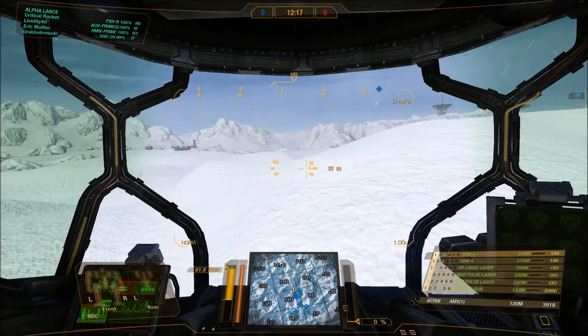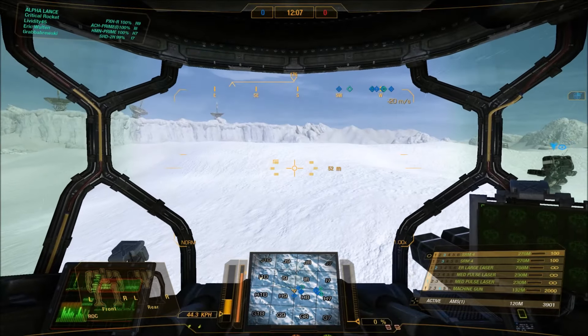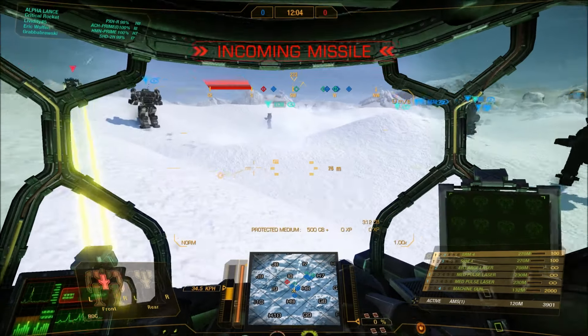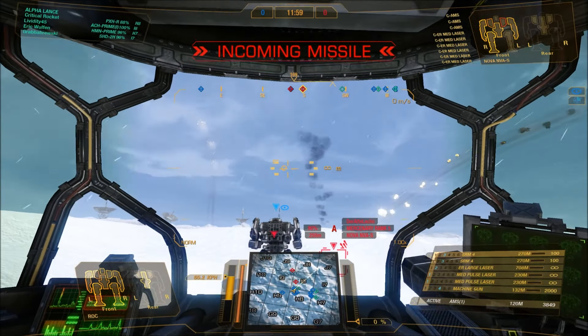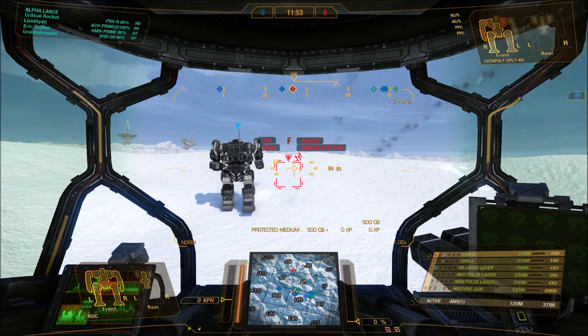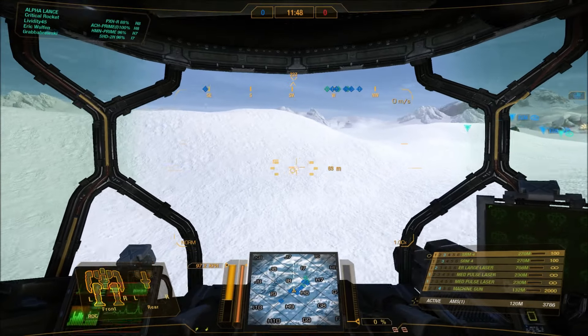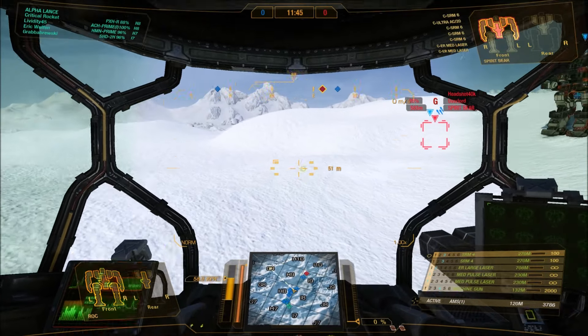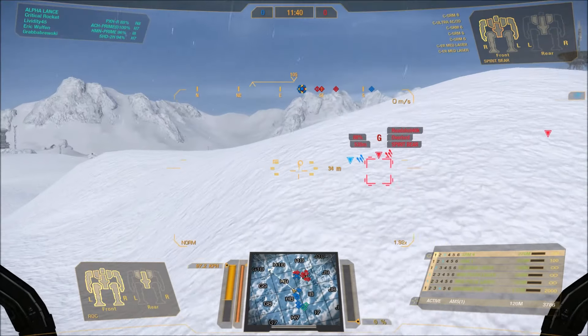Overall, I think the Phoenix Hawk Rock is, as I said, a personal preference type mech. Off the top of my head, I don't think it's an essential purchase. I do like its spread of weapons — it's definitely one of those mechs that works better in a group situation, functioning better as a lance mech than as a one-on-one brawler in stock configuration. The other Phoenix Hawks felt a bit more survivable; they felt like they could take more of a hit.